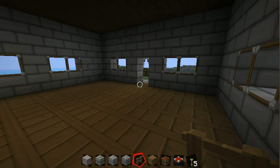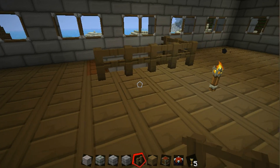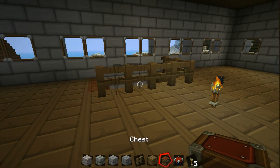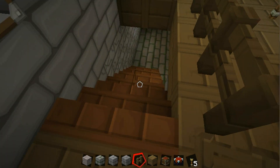Now we're going to decorate the front first floor and get it all looking cool. What you want to do is you're going to need a fence, oak wood planks, and a chest. That is all of the decorations for this. It's going to make it look cool and it's going to look good.